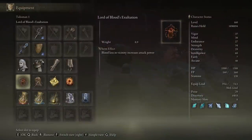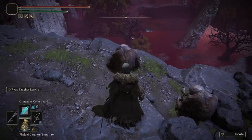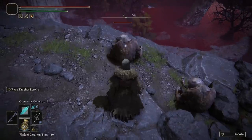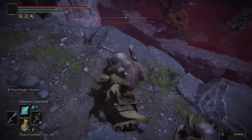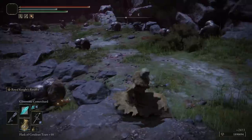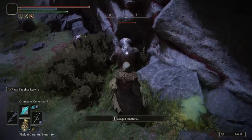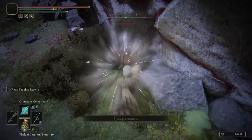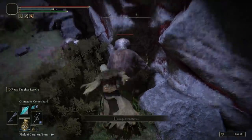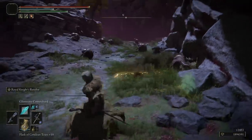The increase from those skills stacks with the Dagger Talisman, which enhances critical hits. Without Royal Knight's Resolve, critting an enemy deals 1866 damage — that's pretty good with all bonuses applied. But if we proc Royal Knight's Resolve and then crit hit, we get 2525 on a single crit hit.